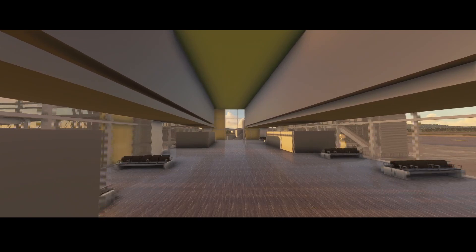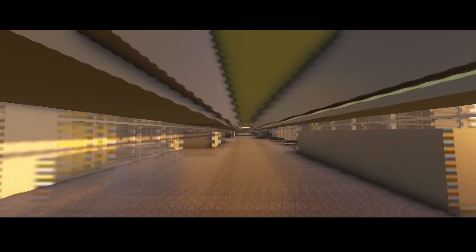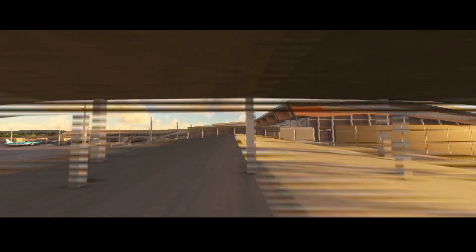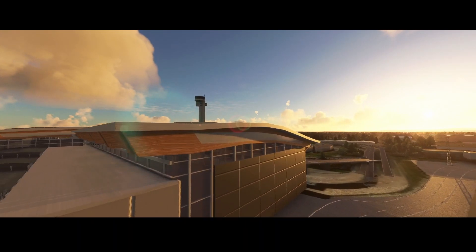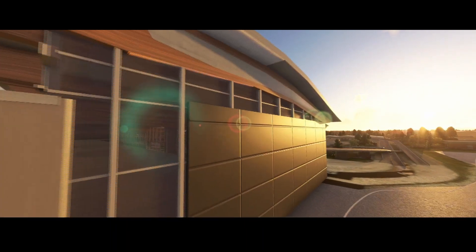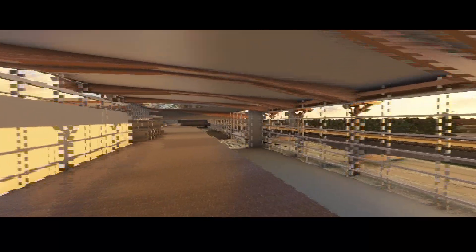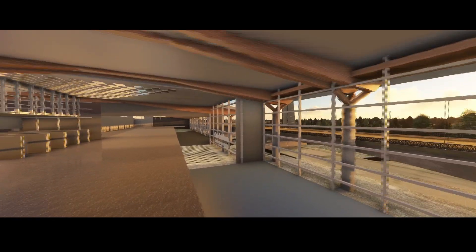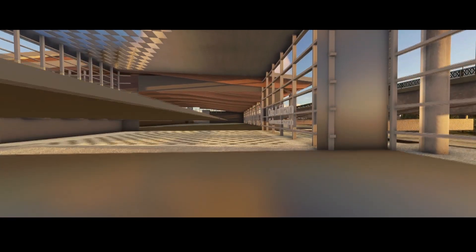Now we're going to make a quick turn and follow the other route to the other terminals. Let's increase altitude and come back down — because this is Oslo Gardermoen Airport, and normally here you can find the security checks and also the check-in, which is on this floor.